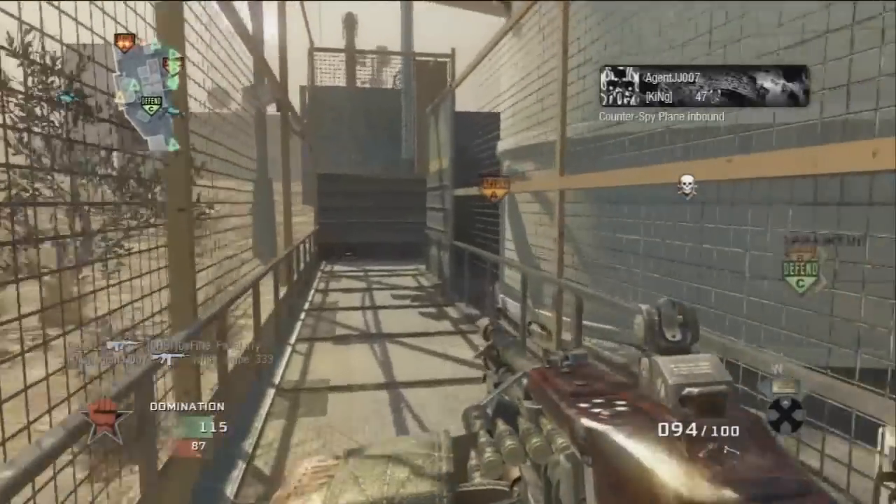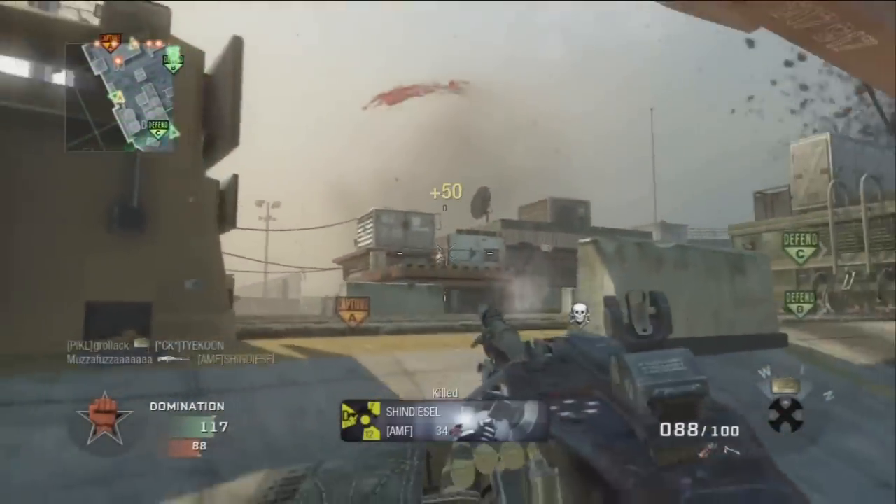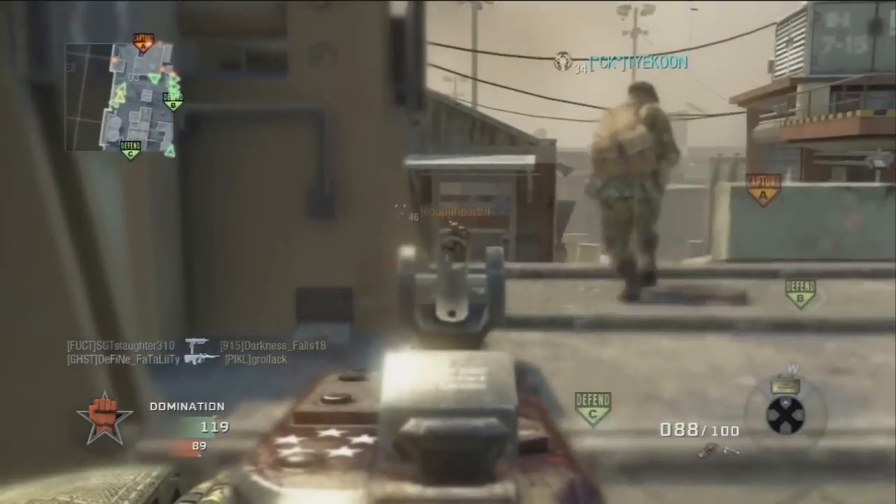If you guys want to do well, I'd recommend either Flak Jacket or Ghost. Make sure you're using Sleight of Hand, and whatever third perk is your fancy — it doesn't really matter. I'm using Hacker in this game.